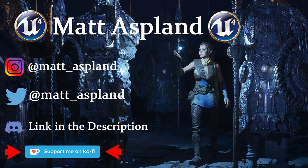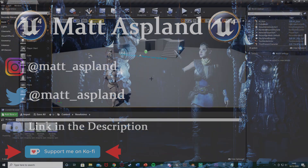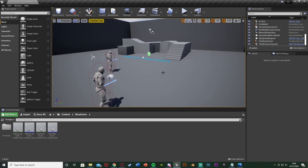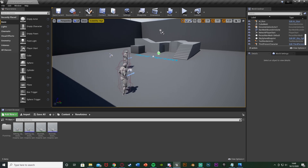Hey guys, welcome back to another Managing Force tutorial. In today's video I'm going to be showing you how to throw a rock at an enemy, or any object you want. It will stun that enemy so they will fall on the floor and won't be able to move. After a set amount of time they'll carry on moving again, so if you're in an enemy chase you can throw this at them.